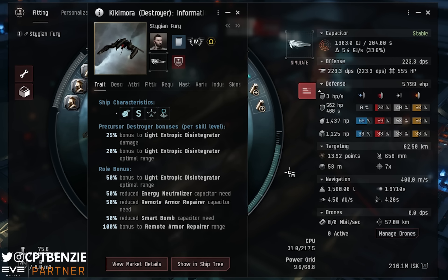For the Kikimora, there are two skills we need to look at: Small Precursor Weapon and Precursor Destroyer. It's worth noting that this fit does work with Precursor Destroyer 4 and Small Precursor Weapon 4. In this video I am using Precursor Destroyer 4 and Small Precursor Weapon 5 with the Small Disintegrator Specialization skill trained to 1 so that I can use Tech 2 ammunition. You can run this at 4 and 4, and if you go higher, the ship only gets better.